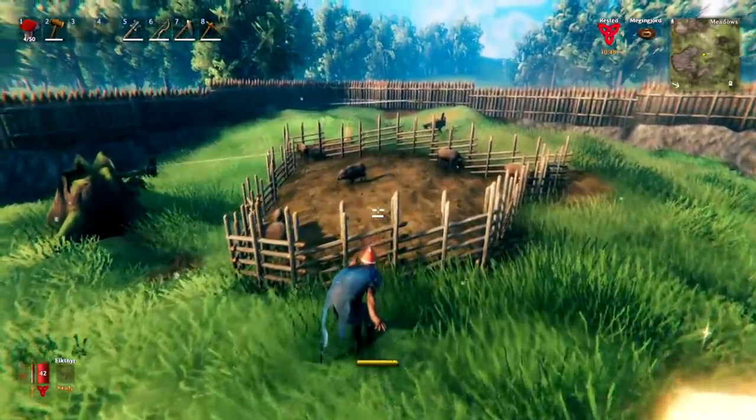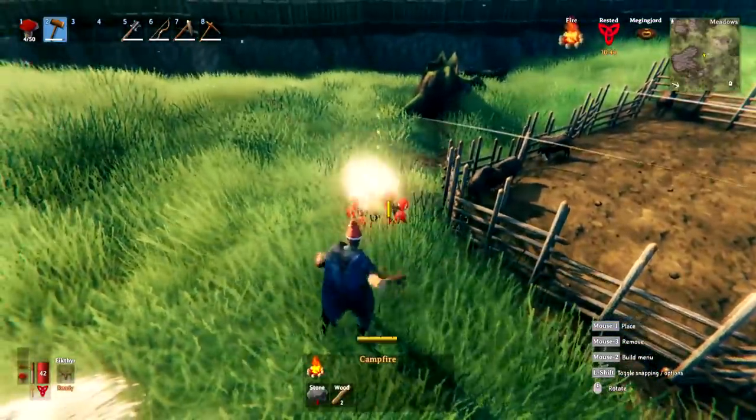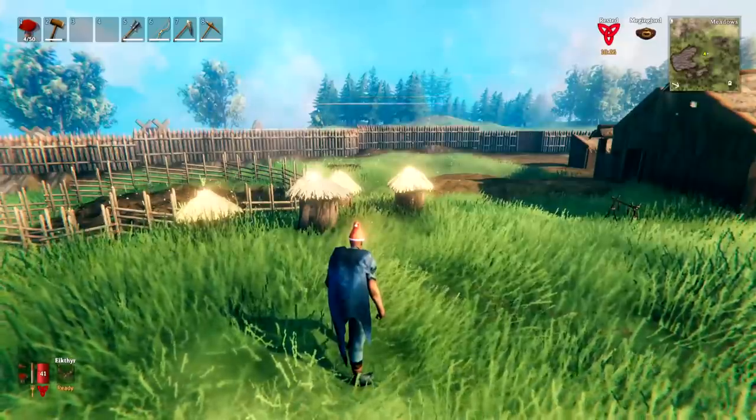When breeding boar, it's a good idea to sneak up to them in order to feed them, as this will spook them less. Also keep them away from fire — if you place a fireplace nearby, they really do not like it, so be sure to keep them away from any fires in your base.